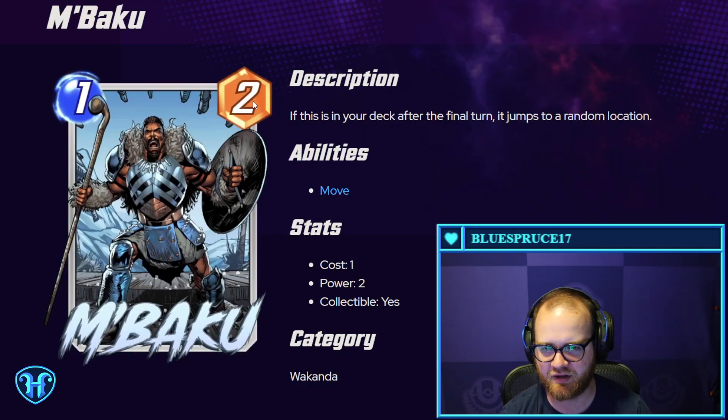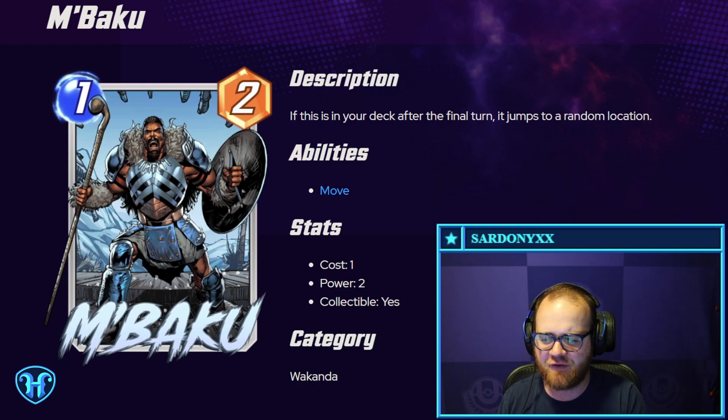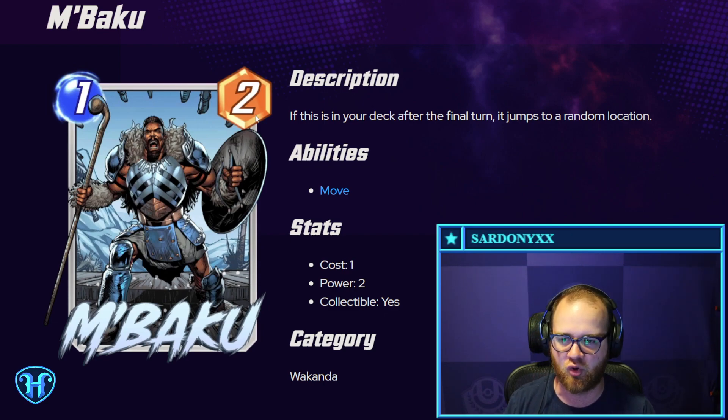Mabaku — one mana, two power. If this is in your deck after the final turn, it jumps to a random location. I feel like this probably isn't very good. You have 12-card decks and you see nine of them at a minimum per game, which means this has to be one of the bottom three cards in your deck for it to jump into play. And the upside of it jumping into play is pretty minimal — just being a free two-power card.